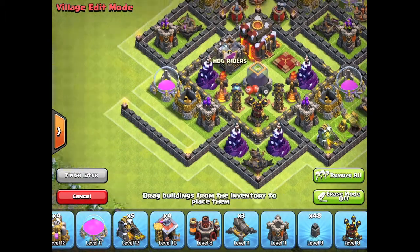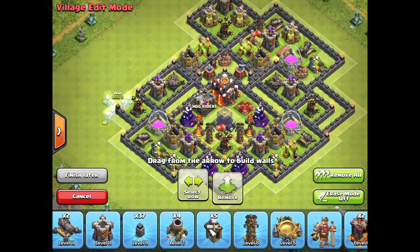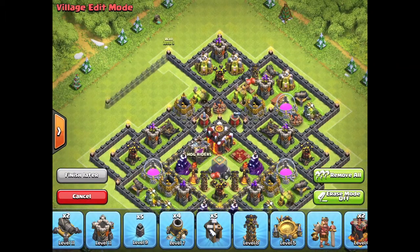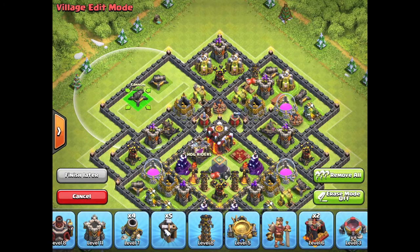The traps can go anywhere you want in this base, to be honest — they can go anywhere to protect Air Defense, whatever you want to protect most. I don't actually use two of the Giant Bombs because I couldn't really find space for them, so I just chuck them on the outside.